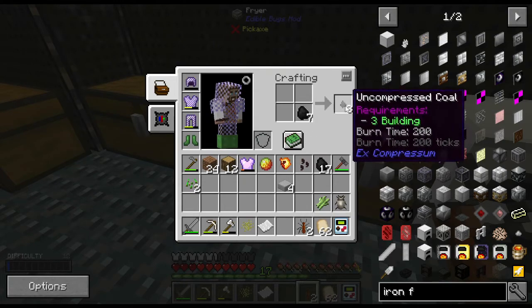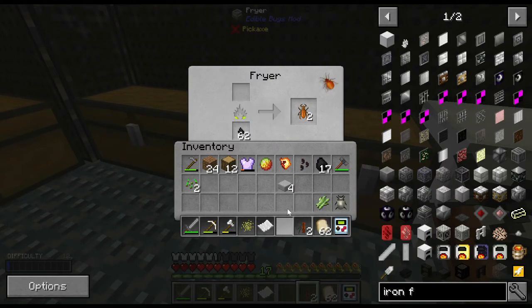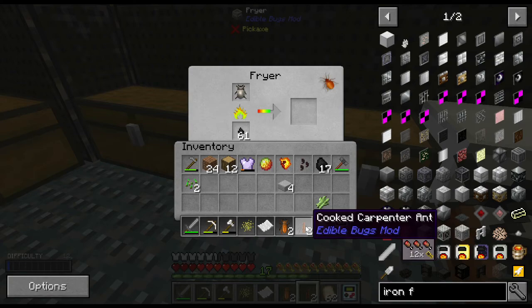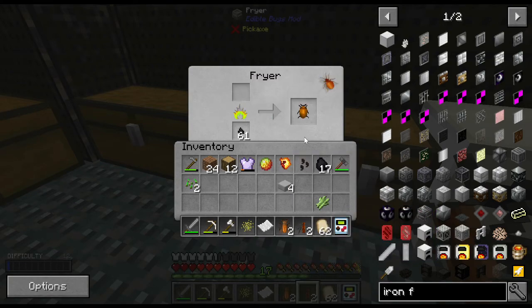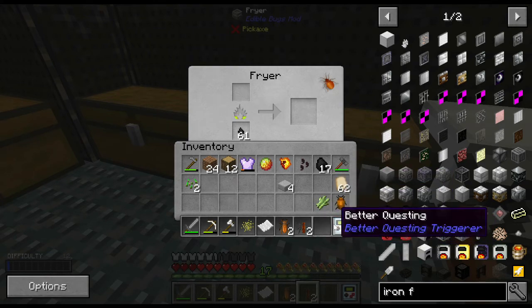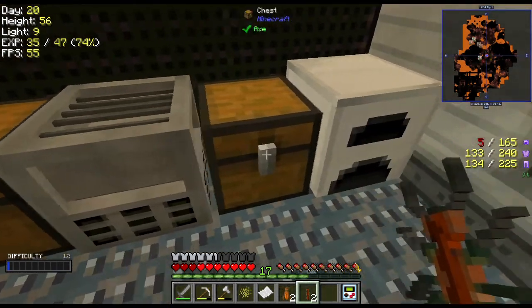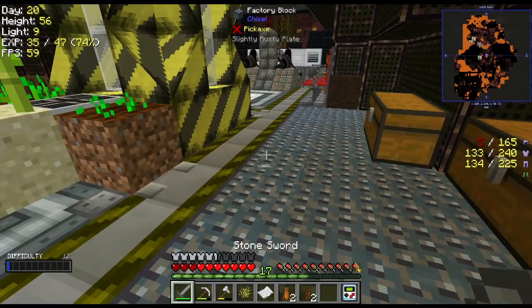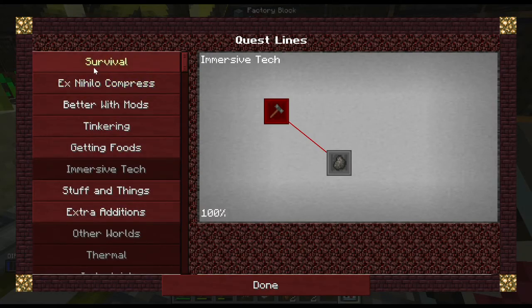One, two, three, four, five, six, seven — let's go ahead and fill this up. That is a pretty darn good food source to start with. This is three meat sickles plus 12 saturation — that's pretty good nutrition. I don't need the bread anymore, that's awesome! Fryer, you are awesome. And that was also an achievement — finished back under survival.